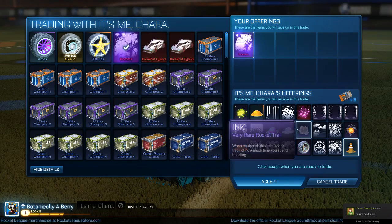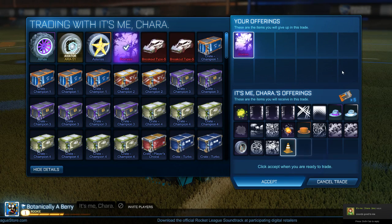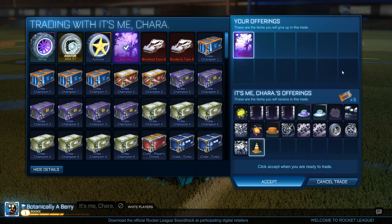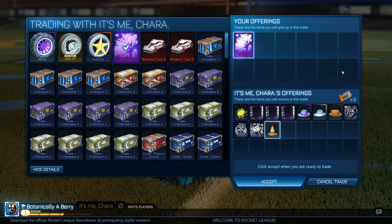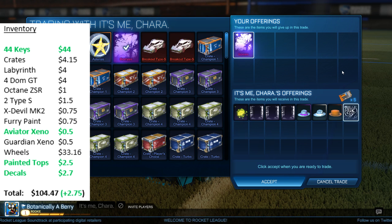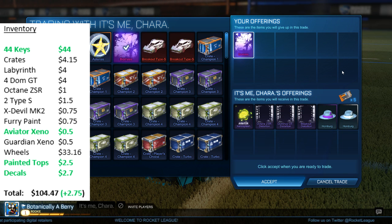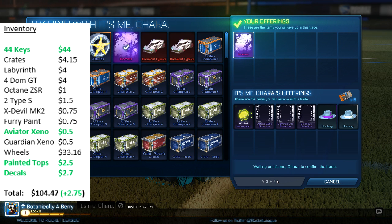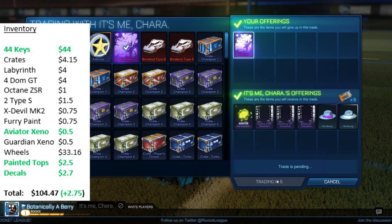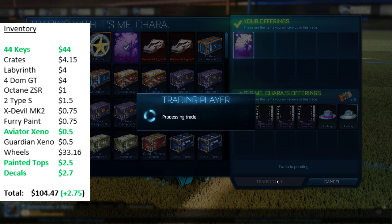The next trade is for my Biomass black market decal — the guy had 5 keys plus adds, so a bit of negotiating. The adds I was able to get were an Aviator Sino Splash worth about 50 cents, a ZSR Distortion and a GT Distortion worth about 50 cents each, a Breakout Distortion worth about 25 cents, and 2 painted Homburgs worth about 1 key together. So for our Biomass we're getting 5 keys and nearly 3 keys in adds.